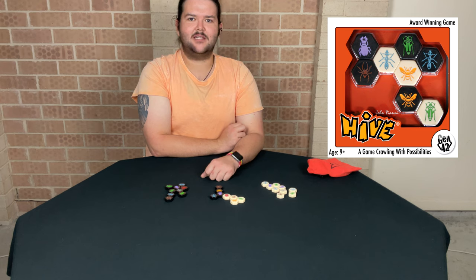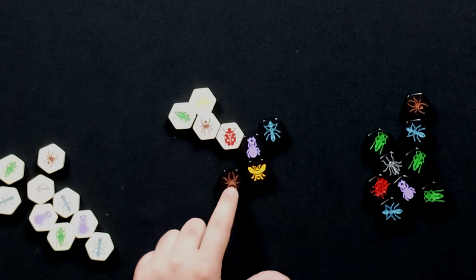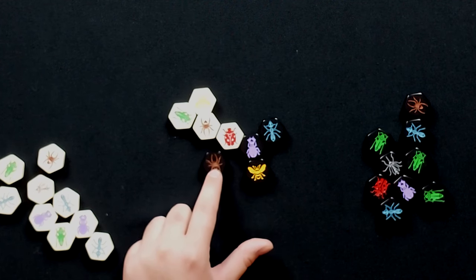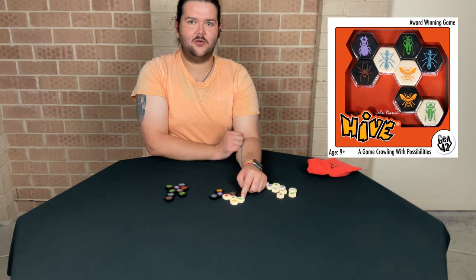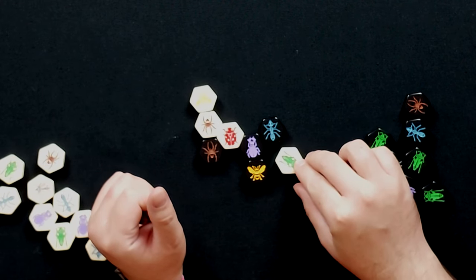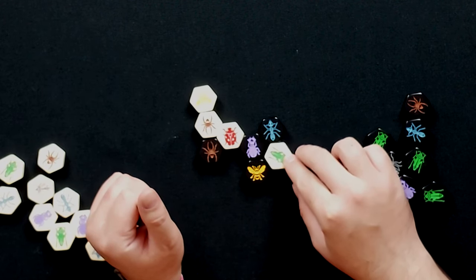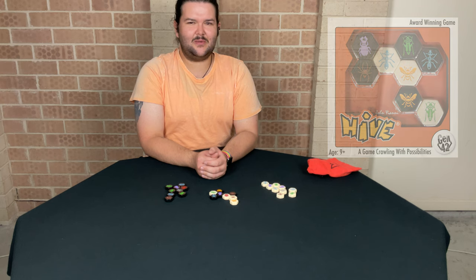Each insect has its own special movement ability. For example, the spider moves three spaces around the hive and must be in contact with the hive with every move, while the grasshopper doesn't move in a conventional way and instead jumps from its space to the next unoccupied space in a straight row of joined pieces. This is a game all about strategic placement of your insects, ensuring they are in the best position available to outsmart your opponent and claim victory as the insect queen.